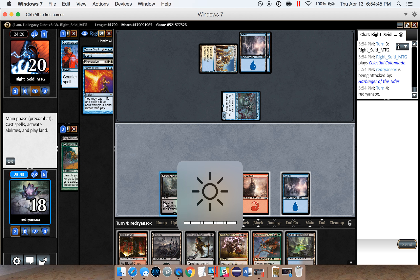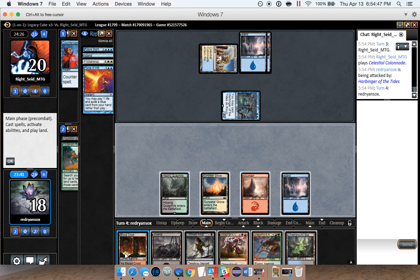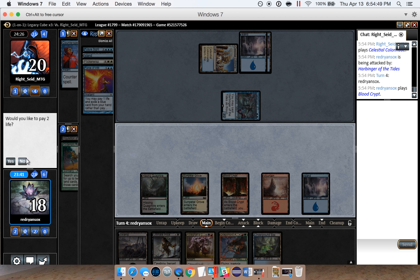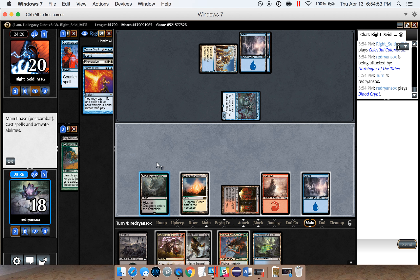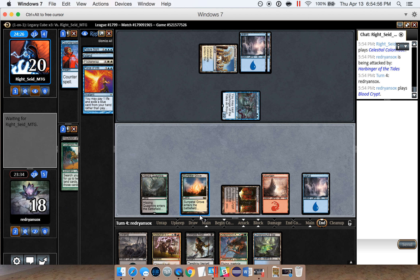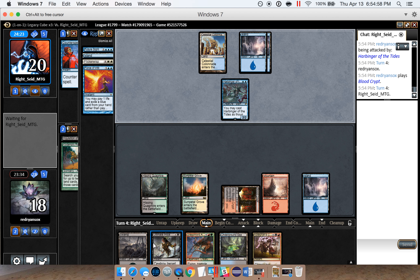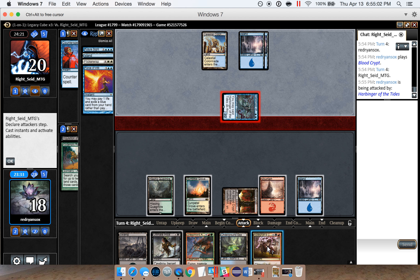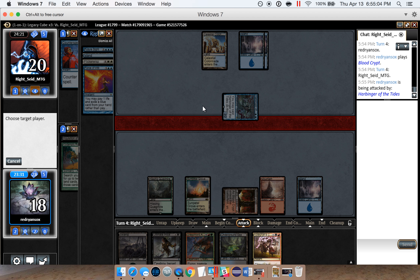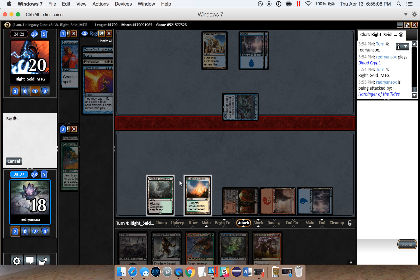We'll put the island in tapped just to kind of bluff potentially being a blue deck, but really we're only playing Nicol Bolas. Future Sight is actually going to do some pretty solid work against us. We're going to want to try to make our opponent discard that before they can cast it, but that doesn't seem likely.